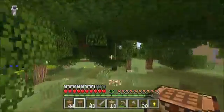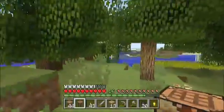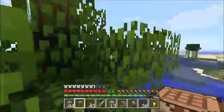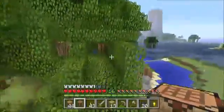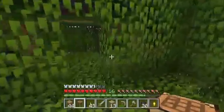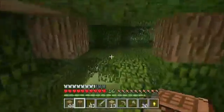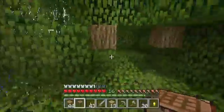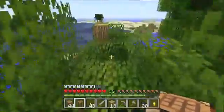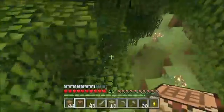Forgot about one more thing — we have a secret treehouse. Well, not a secret anymore now that I've shown you. We have a secret treehouse that looks like it got blown up. We're going to put some chests in here and hide all the important stuff, but now that I showed you, we can't do that anymore.